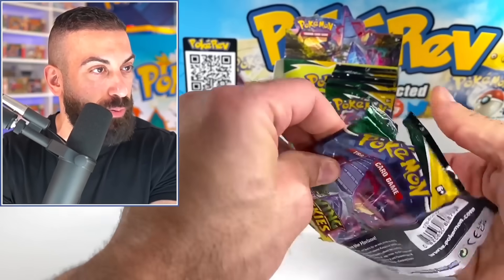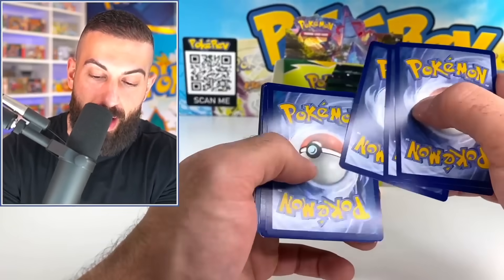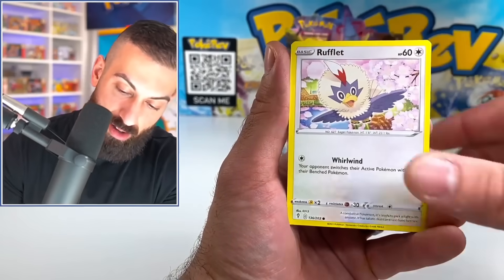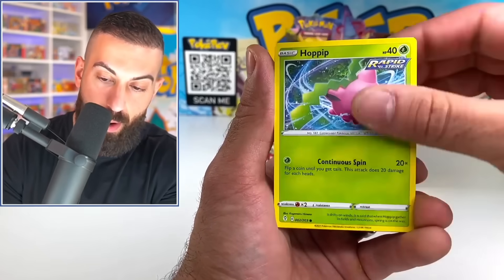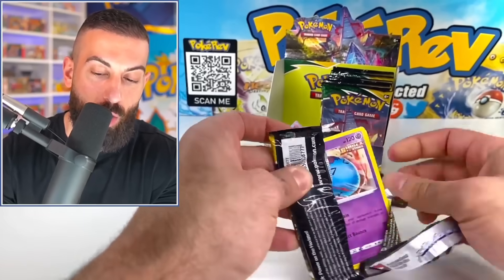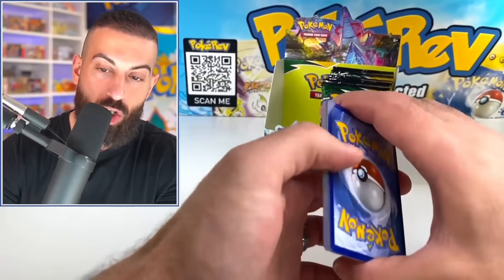Halfway through the box, people. Halfway through the box and we've got like 1% of our value back. At least with Evolutions you get tons of pulls from a box. With this, if we don't get at least one secret rare out of here — whether it's an alternate artwork, a rainbow, or whatever — that's going to be just so bad. I remember one time I had a really, really bad Evolving Skies box, and this is actually on point with that one as of now.